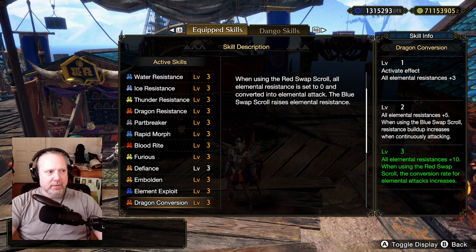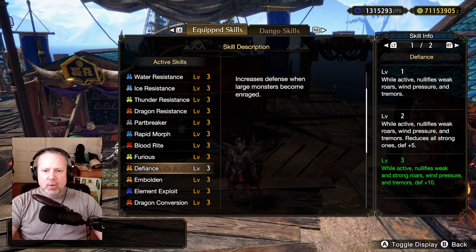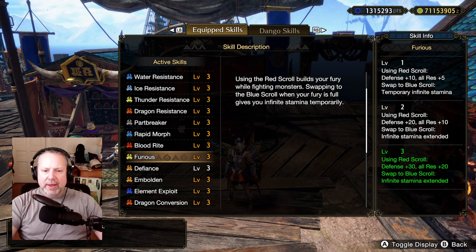But 10 is not all we're here for. There is another skill that synergizes with Dragon Conversion in a huge way — that's called Furious. When Furious was introduced, people couldn't figure out how to take advantage of it, and Dragon Conversion wasn't in the game yet. Some people used it for elemental Charge Blade or for infinite stamina, but it kind of disappeared from usage. But it's found a new home.